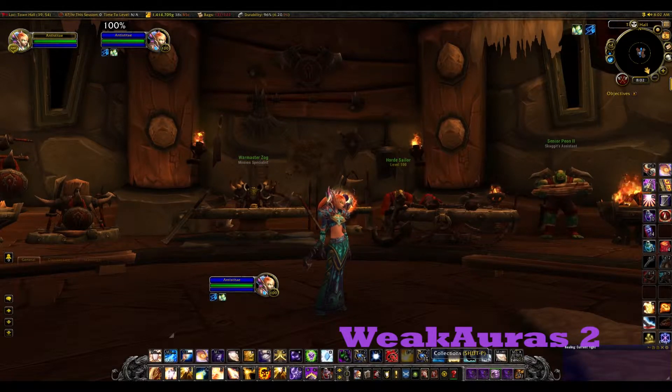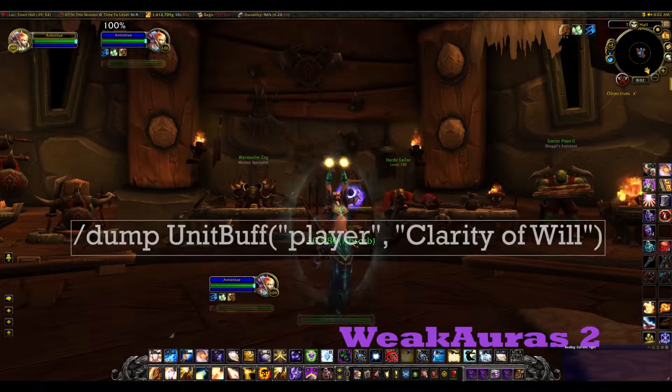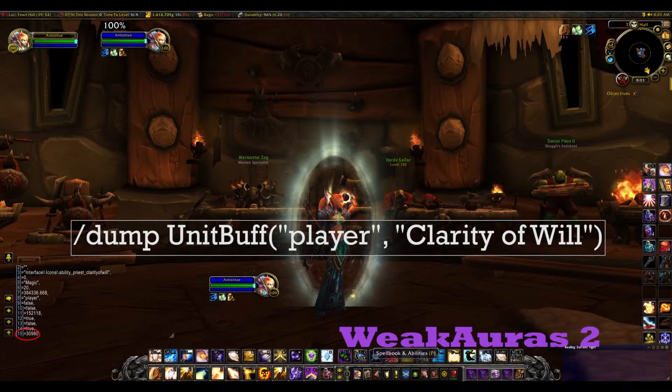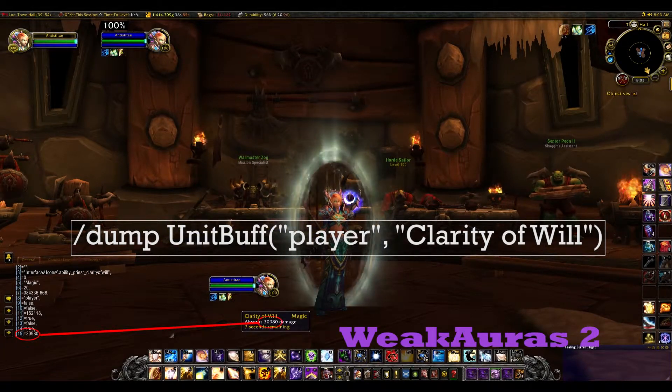The first thing he said to do was to type the following in your in-game chat box after casting Clarity of Will. You're looking to match the absorption buff to one of the numbers in the chat output. The ordinal number to the left is what you will need. For me, it's 15.